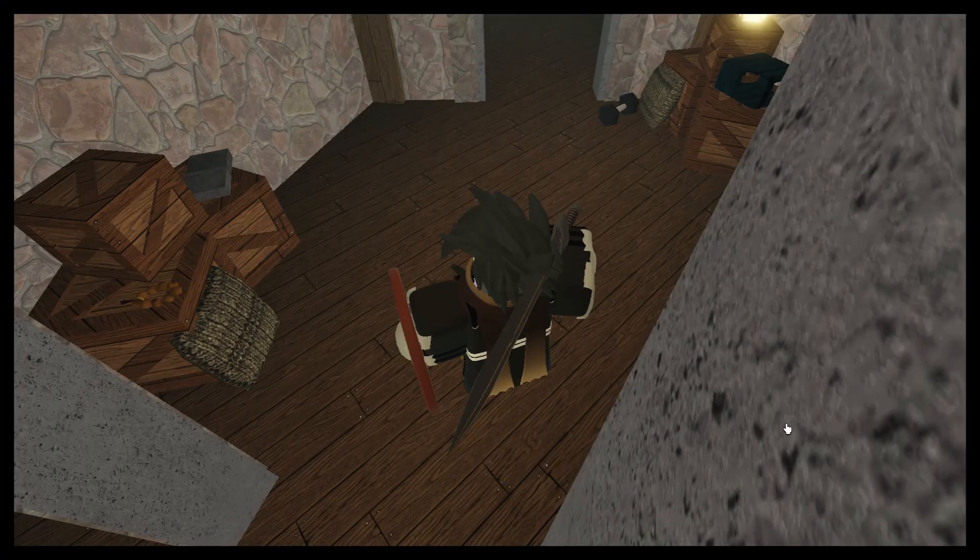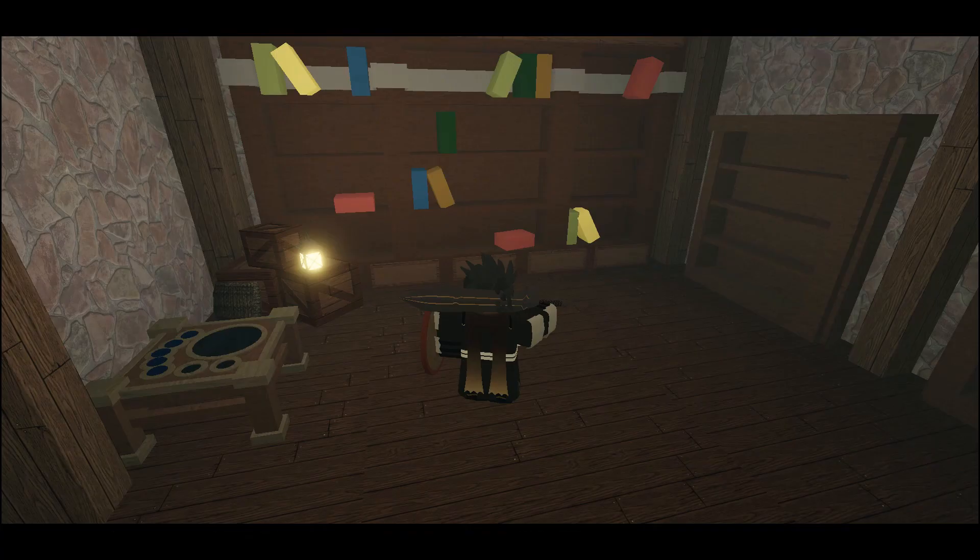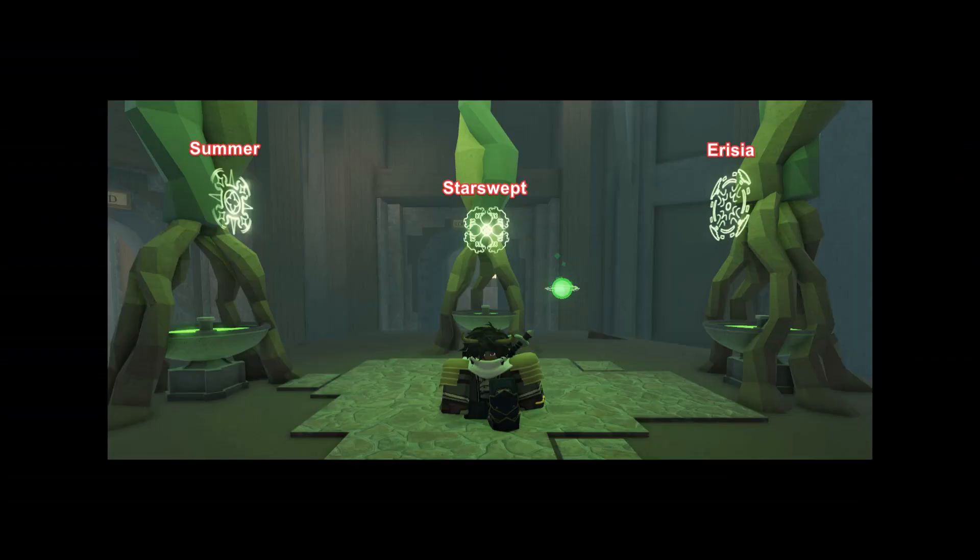At the entrance, the only things you need to know are the library and the teleporters. The library has training gear and a mantra editing table. As for the teleporters, the left one leads to Summer Isles, the middle one leads to Starswept, and the one on the right leads to Evisia.